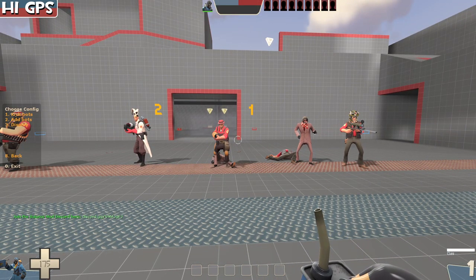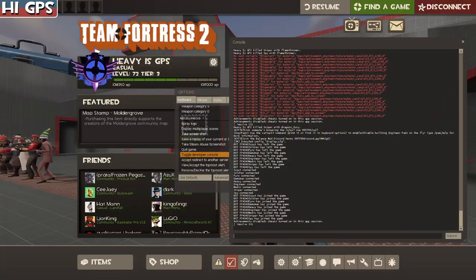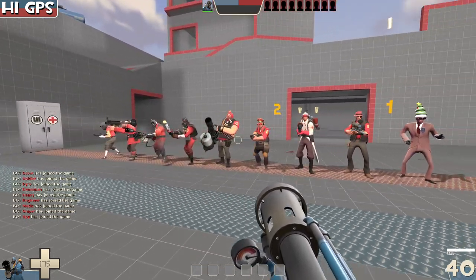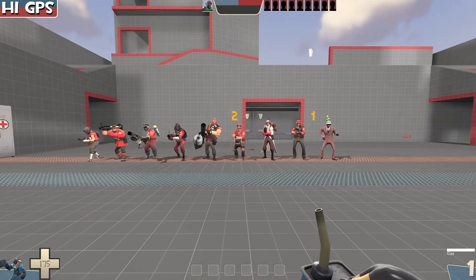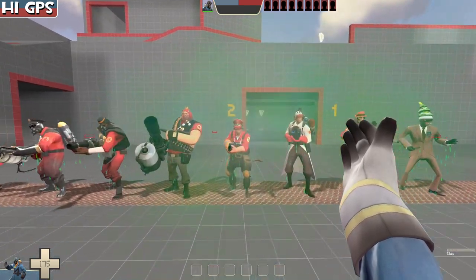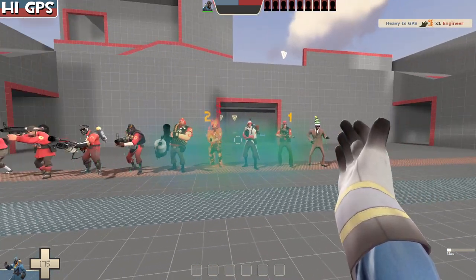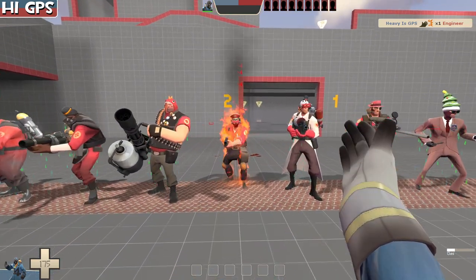I'm going to restart and give a quick demonstration of what the Gas Passer is originally. It's a very underwhelming weapon for the Pyro. I'm going to stand about here, throw it at an engineer, and then give him a bit of a slap.